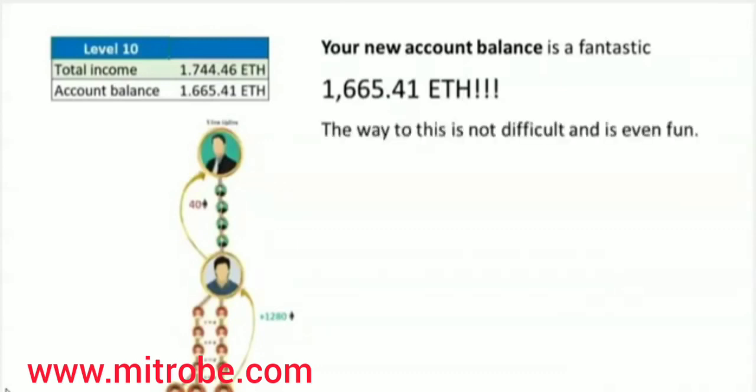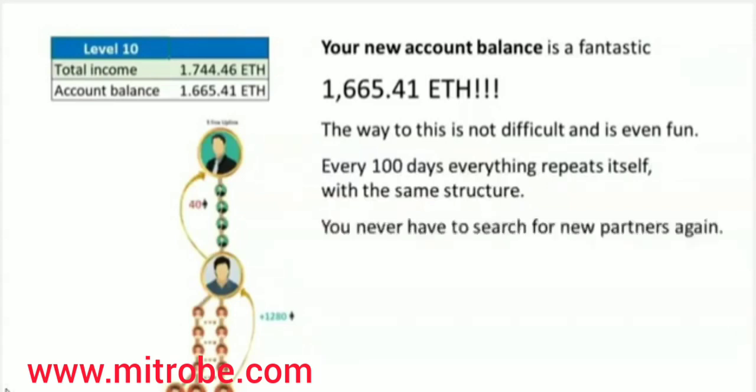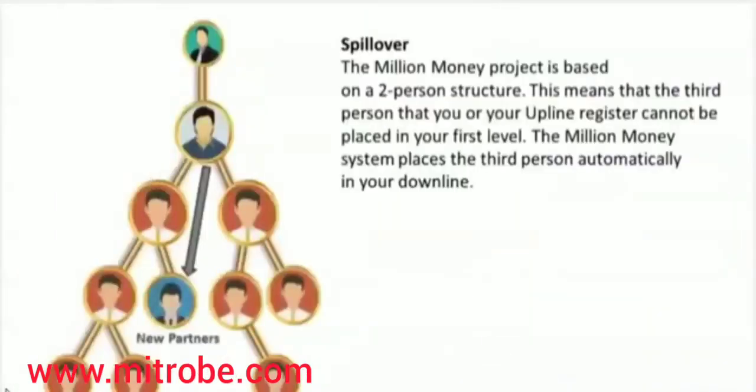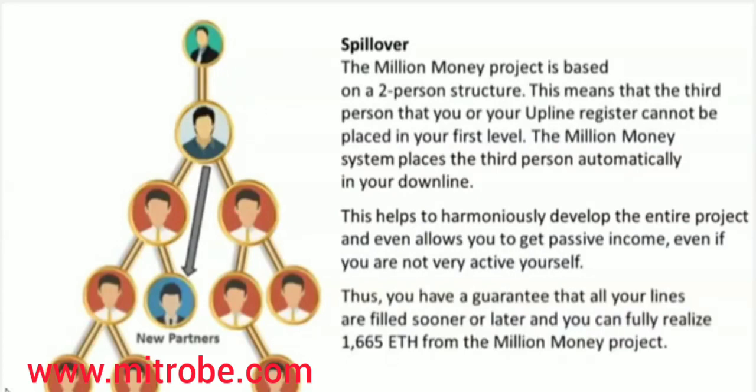The way to this is not difficult and is even fun. Every 100 days, everything repeats itself with the same structure. You never have to search for new partners again — your structure will remain forever. Spillover: what does it mean? The Million Money Project is based on a two-person structure, meaning the third person that you or your upline registered is automatically placed in your downline by the Million Money System. This helps to harmoniously develop the entire project and allows you to get passive income even if you are not very active. Thus, you have a guarantee that all your lines are filled sooner or later and you can fully realize 1,665 Ethereum from the Million Money Project.